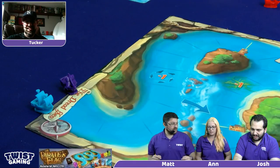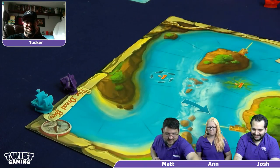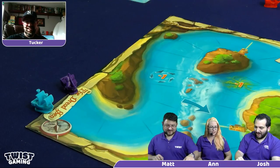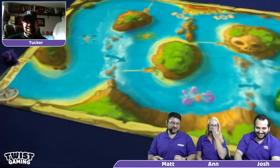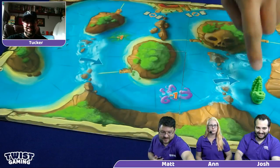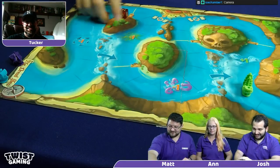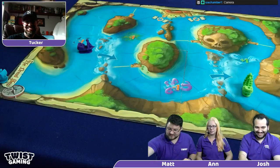Josh rolled a 7 on his second turn and headed straight toward the flag. Matt rolled a 4 and moved forward, greeting Anne along the way. Anne rolled a 6 and moved forward, drawing a card. Cards can be played at any time, so if you've got something that will mess Josh up, now's your chance. Strategically, if Josh gets the flag, the point is to get to him rather than race all the way to the other end.